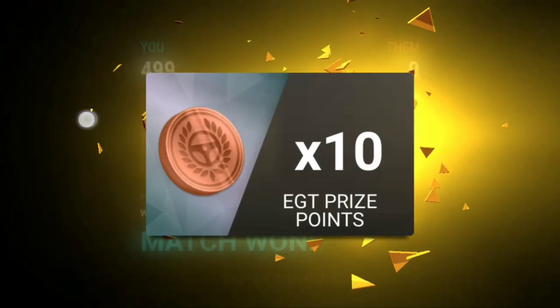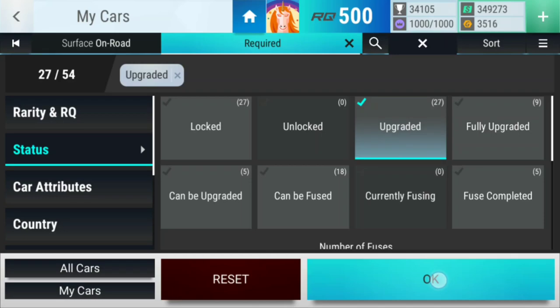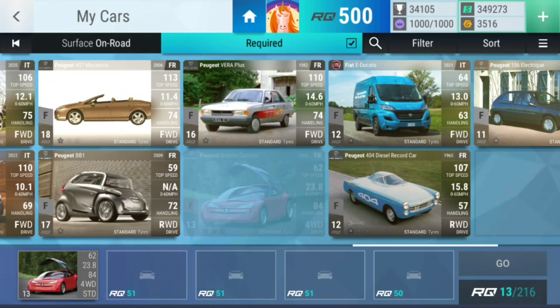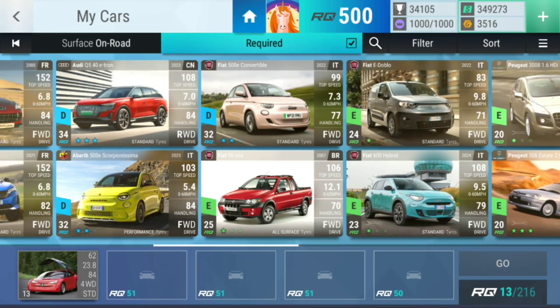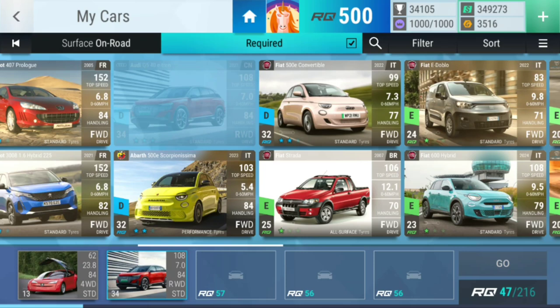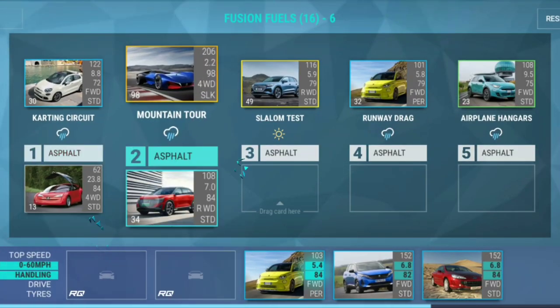Yeah, we're gonna get extra points here for sure. Filter status upgraded. First we have a circuit where you are perfect, then a mountain tour in the rain where I can place so many cars — let's choose one that is actually upgraded. We'll have to go to rares, but I think this car is gonna be perfect. Third one — fine with another rare, let's go for you. Then it's a runway drag in the rain — let's go with you — and airplane hangers in the rain, let's go for you. This is definitely gonna be fine.